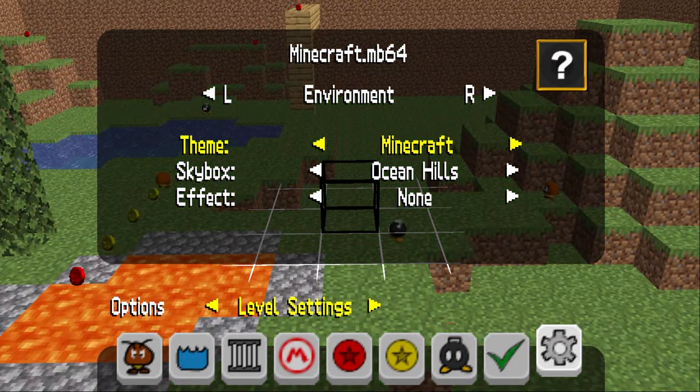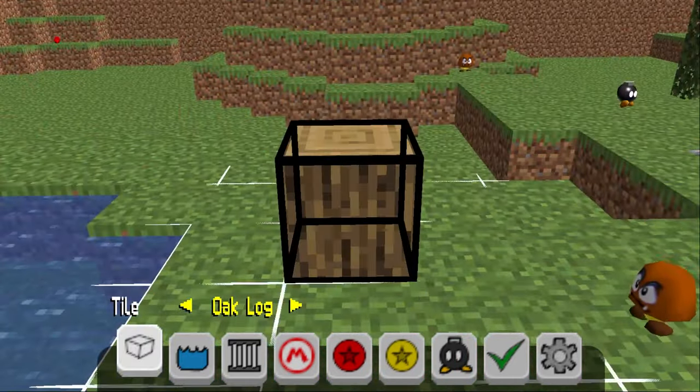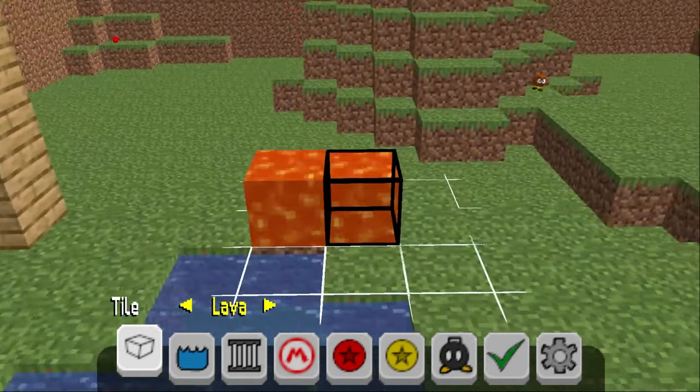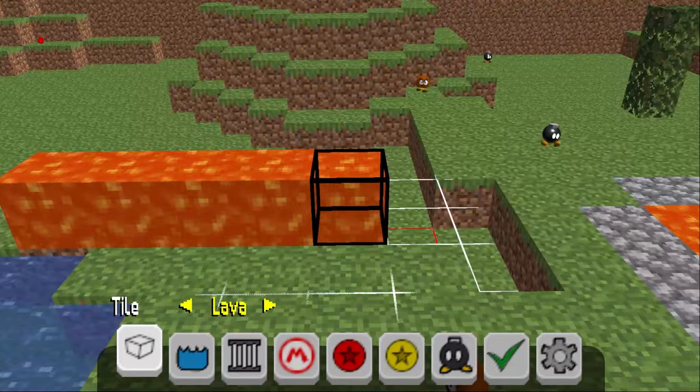And here it is! As you're seeing here on screen, it has all of these textures available, even water and lava. Look at this — I'm gonna place a whole row of them. Peak level design, if you ask me.